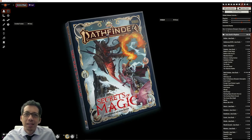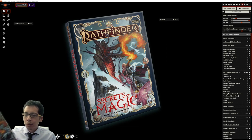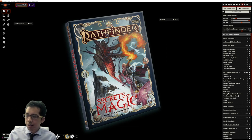Hi, I am the Rules Lawyer, and today I'm going to give an introduction to the Magus class, which is one of the two new classes coming out in Secrets of Magic, which will be released on PDF this Wednesday. My name is Ronald, I am a lawyer, and I teach and run tabletop role-playing games for kids.